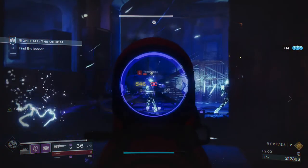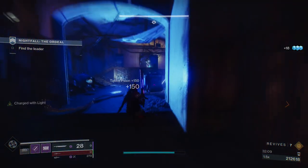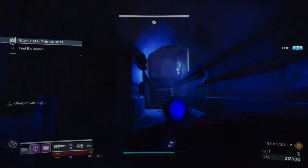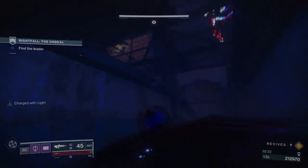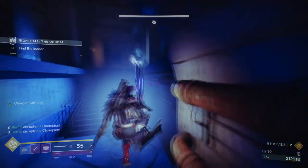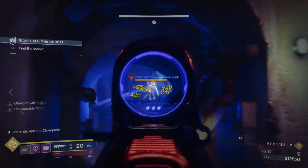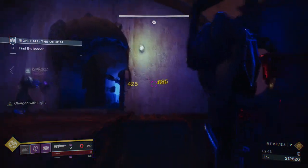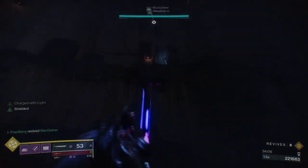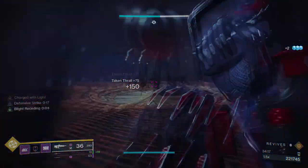After that there's gonna be a bunch of scions and goblins — kill everything as fast as you can, use grenades, use whatever you want. If you're a titan or warlock with Well or Bubble, do not use your super yet. Have your hunter with tether use their super here. An overload champion's gonna be here — make sure your teammate takes him down. I wouldn't recommend using your sword because at the other side of the corridor there's another overload champion. If your hunter didn't use their super, golden gun would be perfect here. I used my last shot of Izanagi's on the second one and it did the trick.